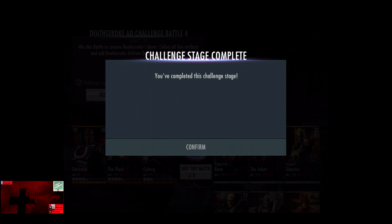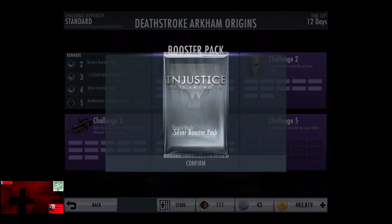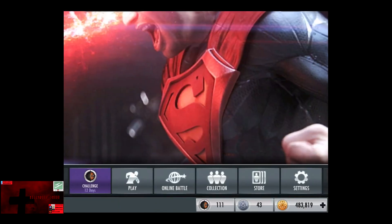In this video we do the Silver Booster Pack number 46 from the Arkham Origins Deathstroke standard difficulty, and inside we receive a Wonder Woman, Ground Blast — which is Zod's level 2 move — and Shield Bash, which is Regime Wonder Woman's level 2 move, so getting a good Silver card.